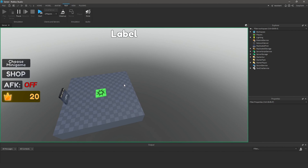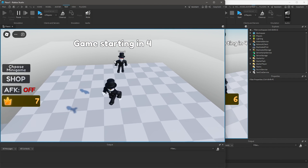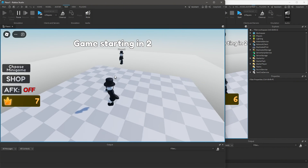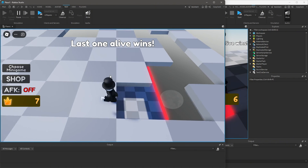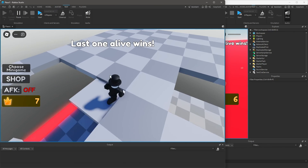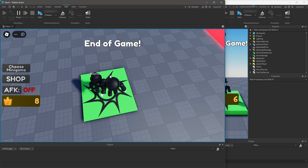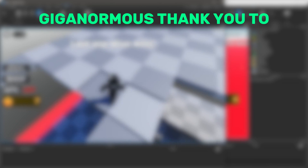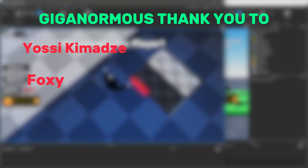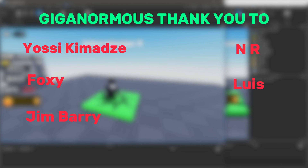The game starts, and even though I can't control player two, you can see tiles being touched with the shrinking animation looking great. Player one falls and player two wins. That's it for spleef — thanks so much for watching, and a huge shoutout to all my Patreon members: Kamadze, Foxy, Jim, Barry, NR, and Lewis.